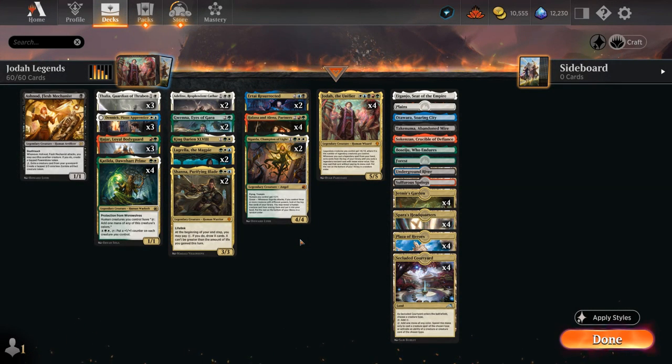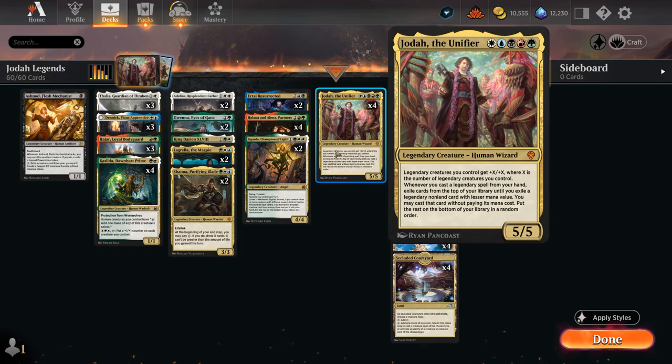Hello and welcome to another Standard Games video. Today I'm revisiting the five-color Jodah Legendary deck which got a few new upgrades with the Brothers' War. Not gonna spend too much time on the introduction since the deck is mostly the same as before — you can check out my older video — but the main idea is still to try and get Jodah in play. This will pump up all our legendaries, and as we cast more legendary creatures we can cascade essentially into more legendary creatures to grow our team and overpower the opponent.